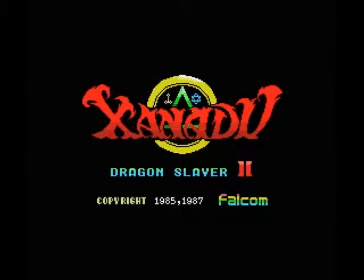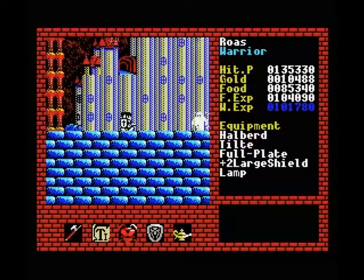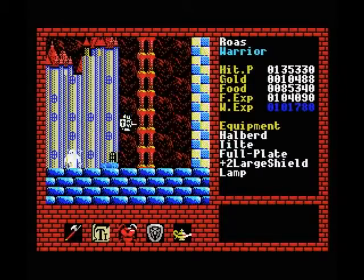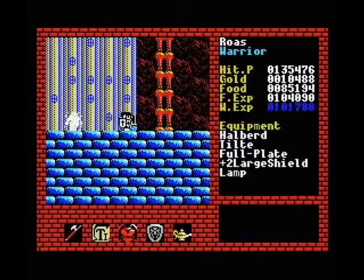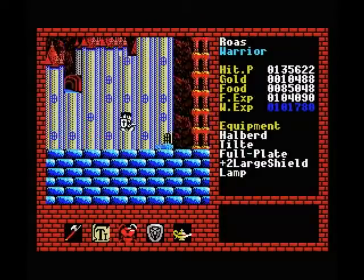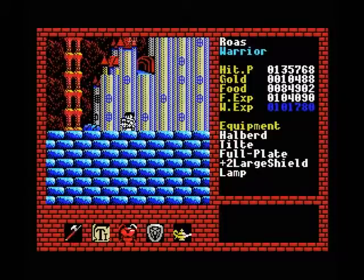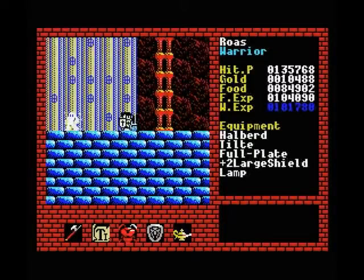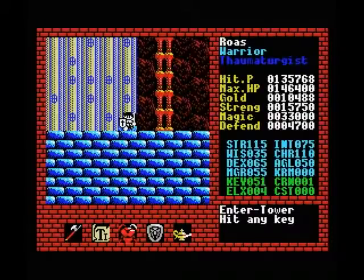Hello everybody and welcome back to Let's Play Xanadu for the MSX. As promised in the previous part, in this part we are going to tackle the final castle of level 5. We cleared out the small towers last time and picked up our big shield. In the meantime I went to a shop and upgraded my armor to the final level, so we are now wearing full plate. I also went to the king to get two more level ups, which I used to invest a little bit in magic resistance but mostly in wisdom this time.